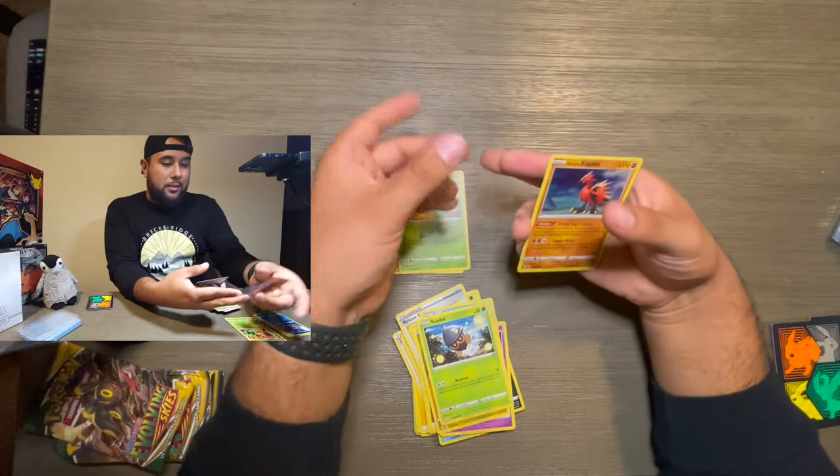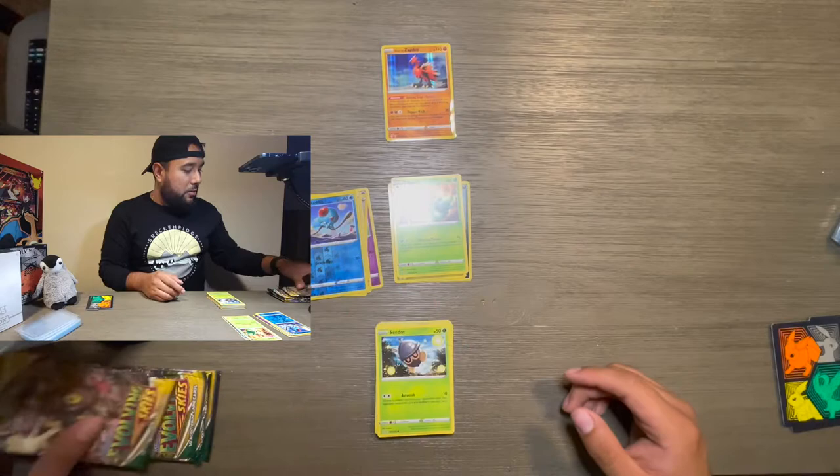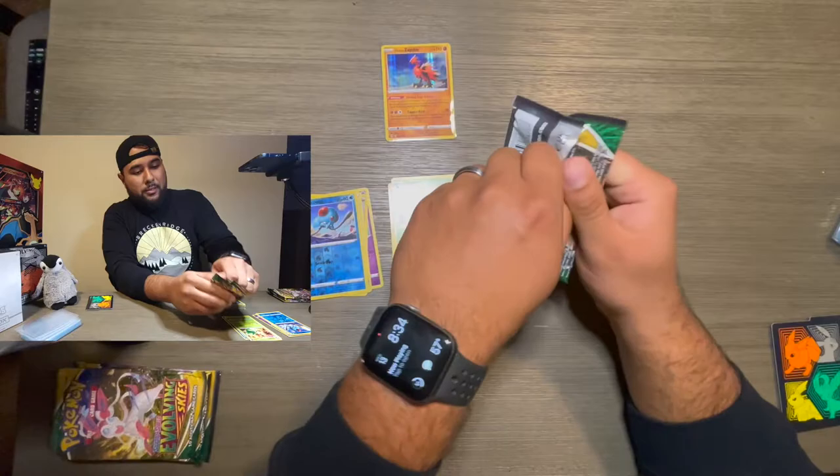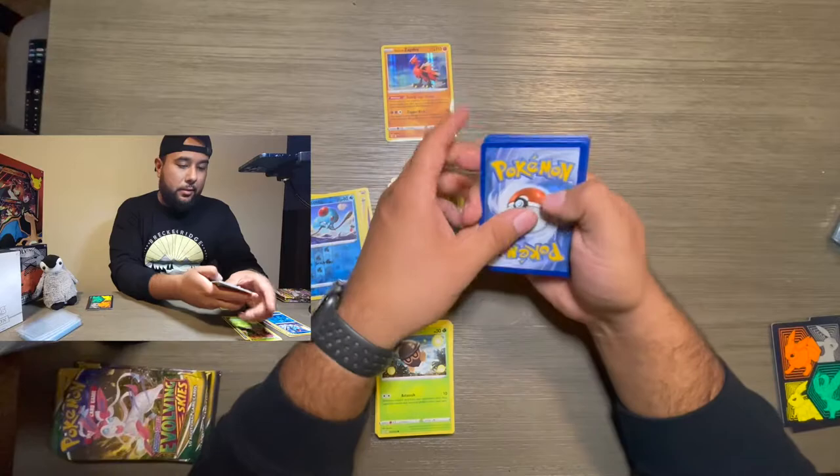A holographic Galarian Zapdos — that one's gonna come up here because it's nice. At least we got one nice one so far. Let's keep going so you guys can keep watching me struggle opening packs. Gold card — and card trick.